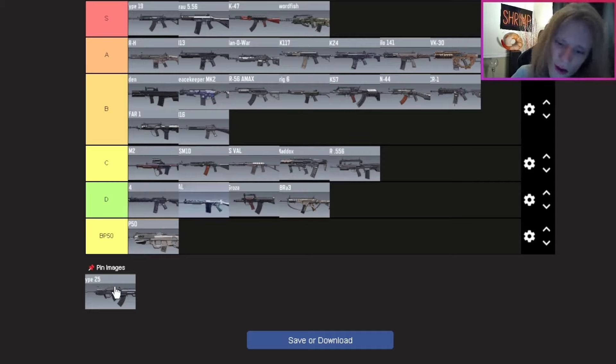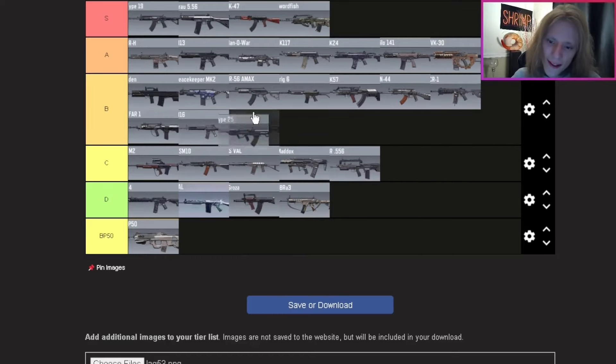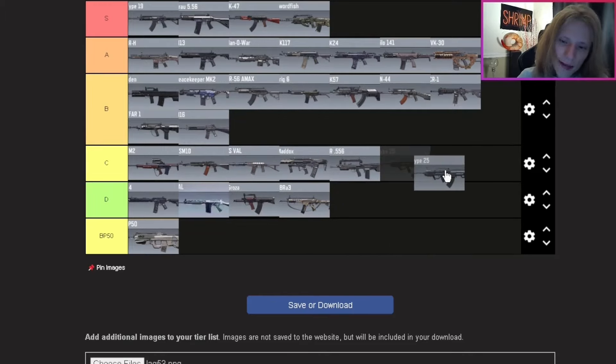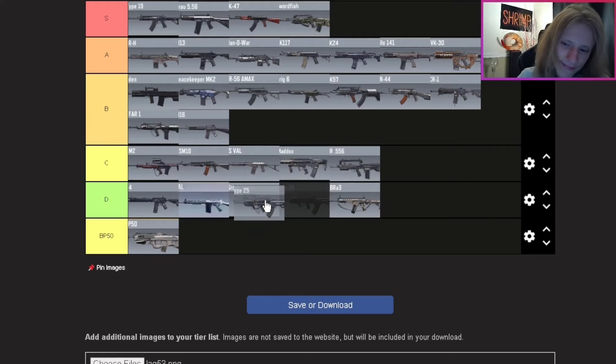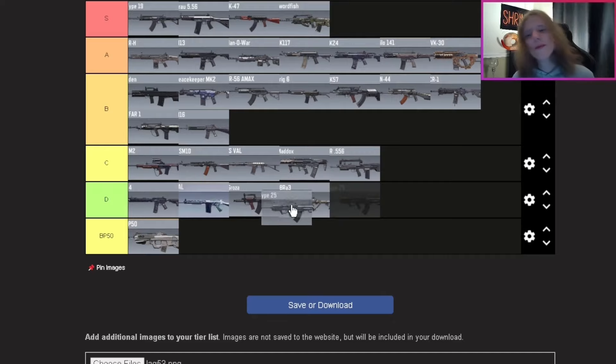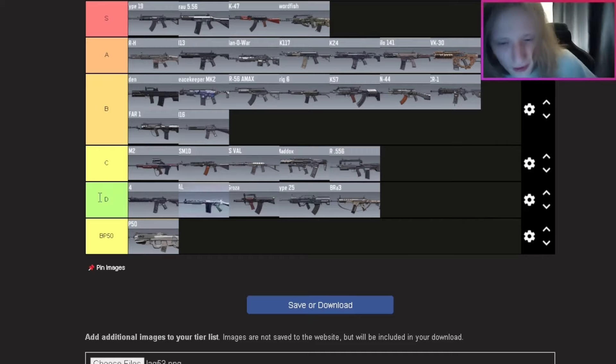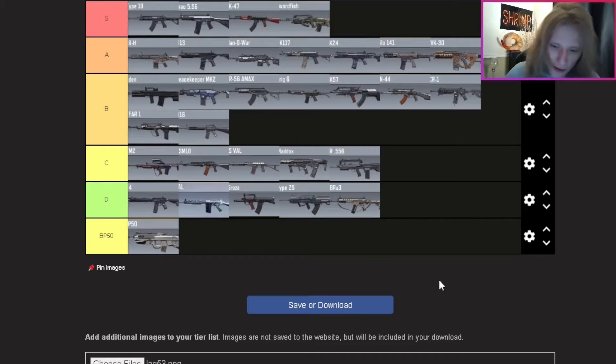Last assault rifle — the Type 25. This weapon is pretty underwhelming for me. It's not as bad as the Grau or the FAL/LAG, but I think it's slightly better than the HBRA3. I'm putting it second to last in D tier. I use it sometimes even in BR and it's underwhelming. There are just so many other guns in COD Mobile I'd rather use. That wraps up the assault rifles — let me know what you think of my rankings!